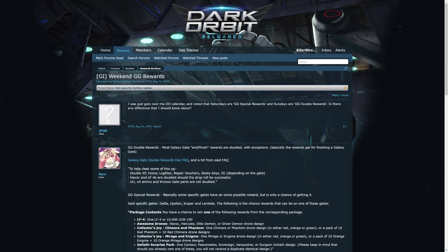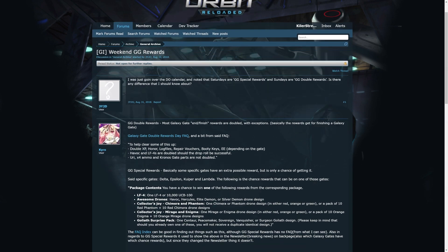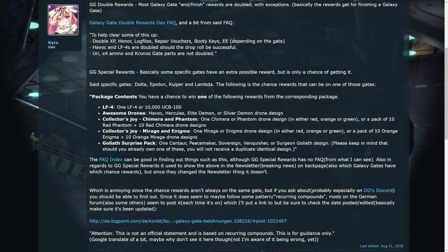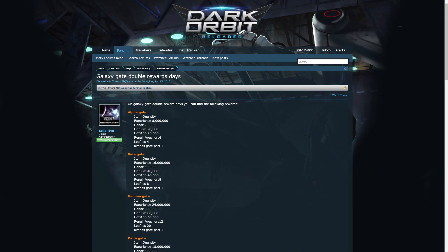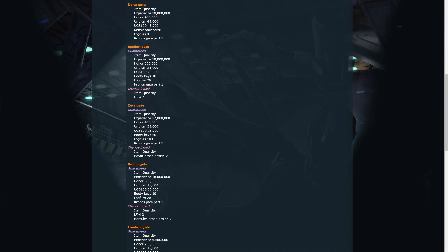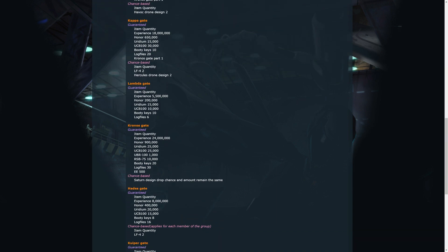Galaxy Double Rewards is going to be your best friend when getting to full elite. When doing Zetas, if you win a Havoc, you will get two instead of one, along with an amazing 100 log discs and 50 keys. The same thing applies to the LF4s and Hercules from Kappa. As a bonus, everyone gets a 15% discount on the Iridium price to build. Each spin is going to be 85 Iridium instead of the normal 100. It also stacks with premium's 5% discount and the rebate's 25%, giving you a total discount of 45%. I recommend you buy it if you have hundreds of thousands of Iridium to spend.